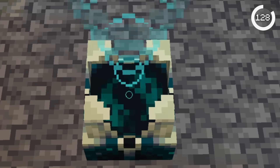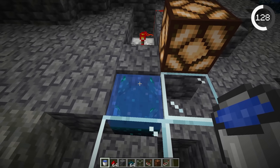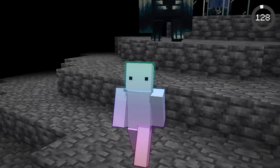Skull Shriekers got a lot more terrifying in 1.20. Before, skull sensors could be waterlogged to be made silent. But now, shriekers can be too. With waterlogged shriekers, you wouldn't be able to tell if a Warden was about to spawn.